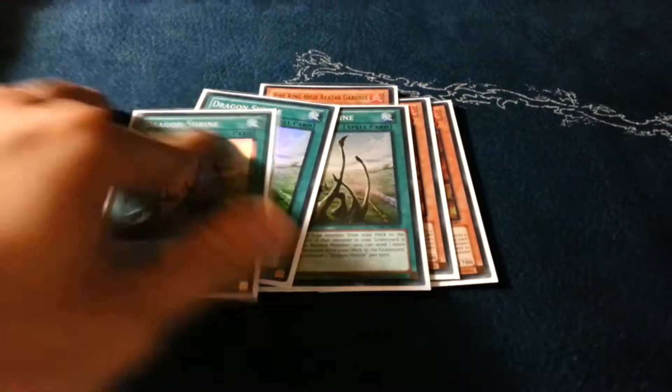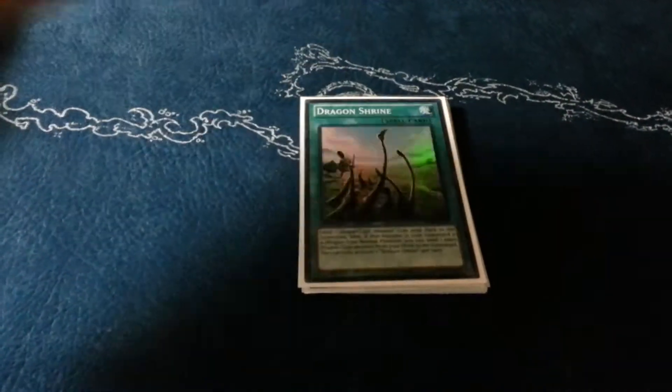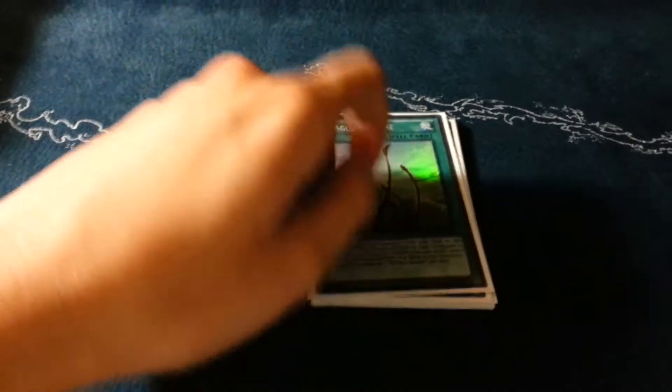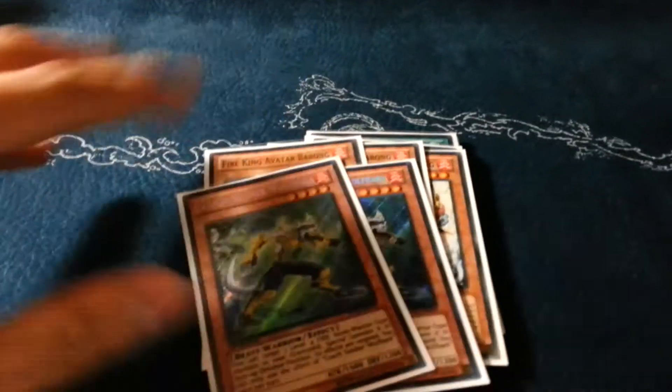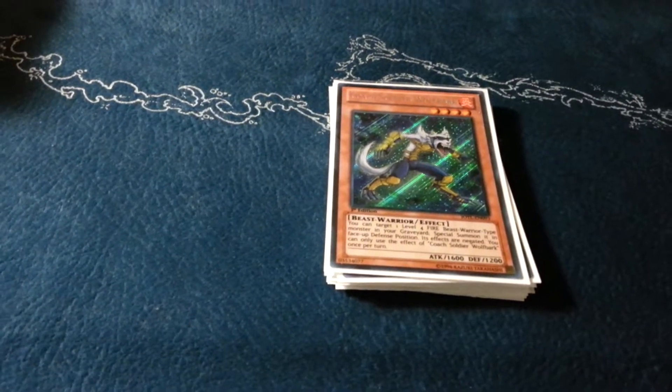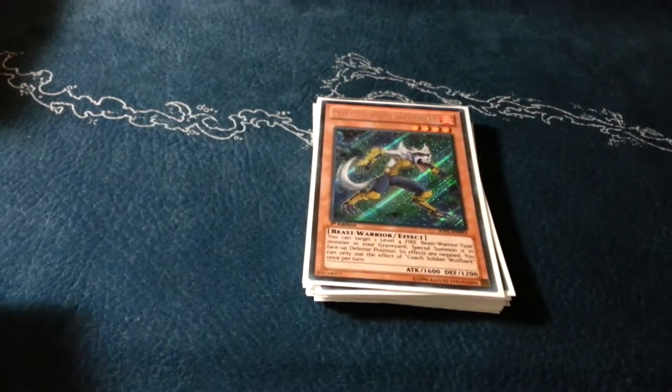Three Yakshas — these are my proxies right now. I'm also making a deck with Dragon Shrine and Plants and Dragons too. Triple Barong, only two Wolfbarks because I only own two, and I never really needed a third.